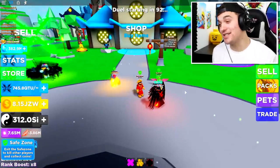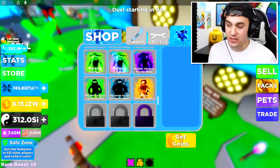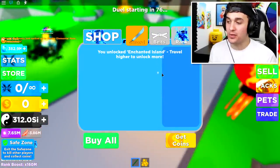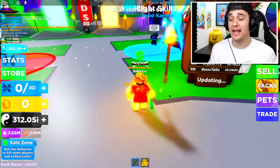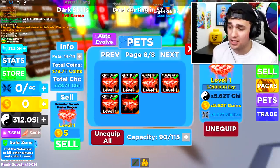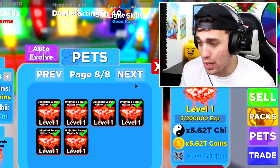Ninja Legends has just updated and they have added a ton of incredibly cool new things. First of all, they've added a ton of new ranks, which we're going to be able to buy one of right now. They also added a ton of new swords, a new island, and one more thing that is insanely cute — the brand new pets. I just wish these pets weren't so gosh darn cute, because it's going to be so hard when I have to give them away.